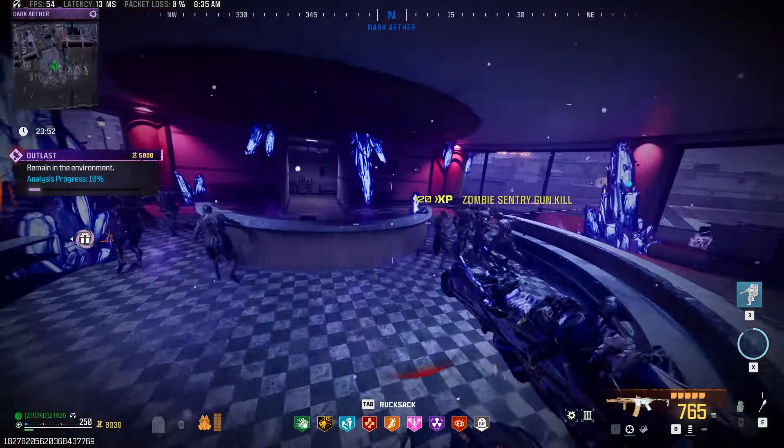That begs the question: which class is your favorite to use inside MWZ zombies? For me it's assault rifles or SMGs — those are definitely my favorite. My favorite weapon currently inside this game is the MW Crossbow with the Blast Caps, one hundred percent — that's my favorite weapon.